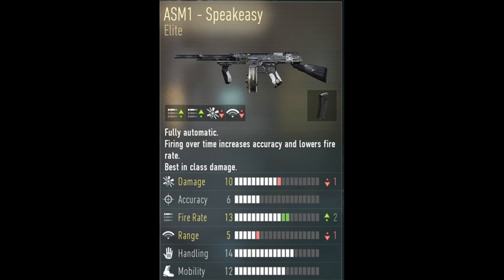The magazine was originally 67 rounds, but Infinity Ward patched the ASM1 twice. They patched it once, then again, dropping the base mag to 35, while the ASM1 Speakeasy is 52 rounds. It has a plus two on fire rate and a minus one on range. For attachments, I'd recommend a foregrip to reduce recoil, and either quick draw or advanced rifling.